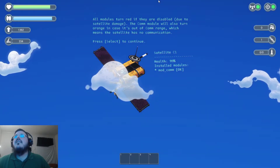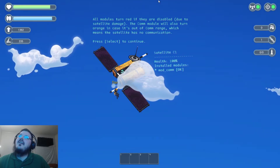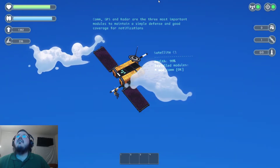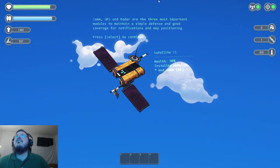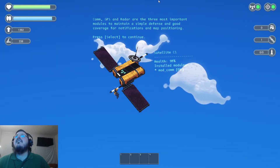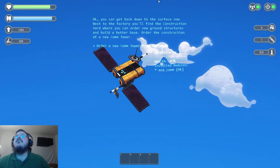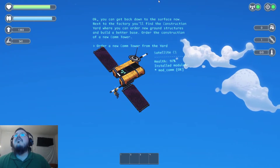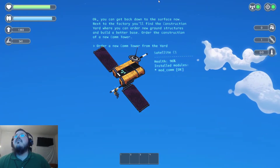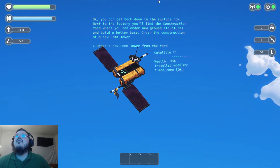It really loses health that fast! Comm, GPS, and radar are the three most important modules to maintain a simple defense and good coverage for notifications and map positioning. You can get back down to the surface now — next to the factory you'll find the construction yard where you can order new ground structures and build a better base, or the construction of a new comm tower.